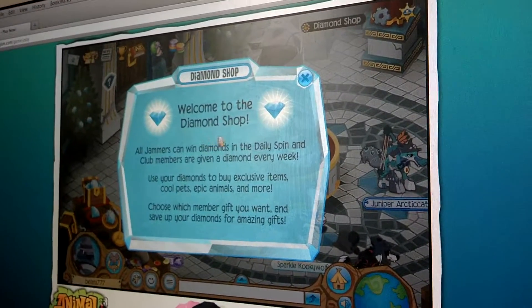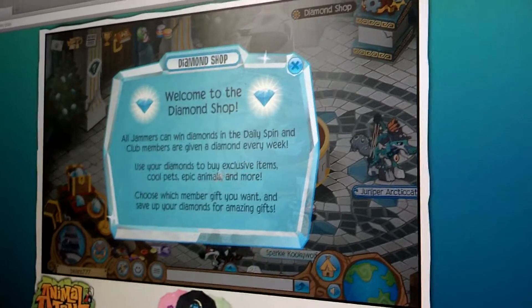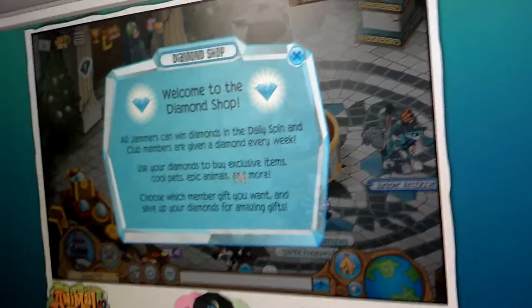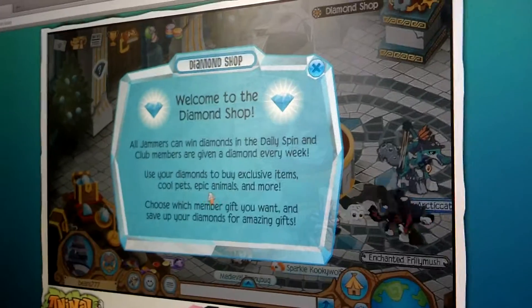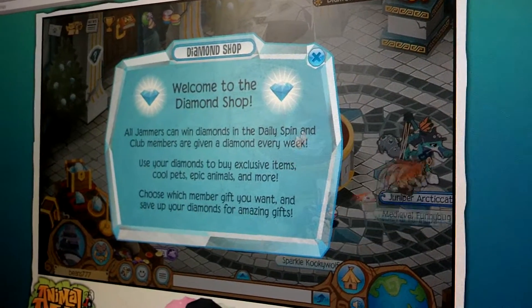Welcome to the diamond shop. All jammers can win diamonds in a daily spin, and club members are given a diamond every week. Use your diamonds to buy exclusive items, cool pets, epic animals, and more. Choose which member gift you want and save up your diamonds for amazing gifts.